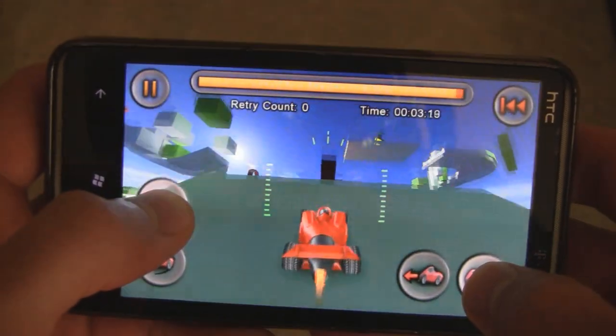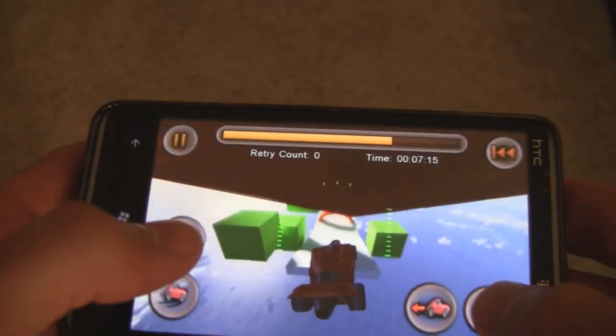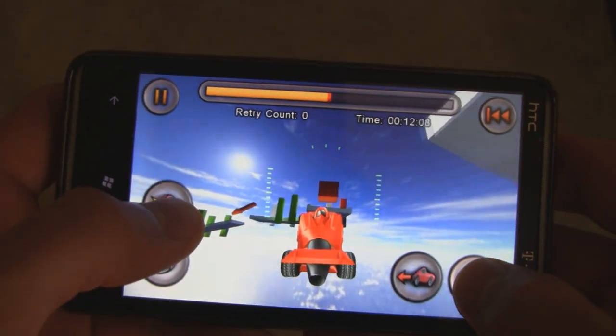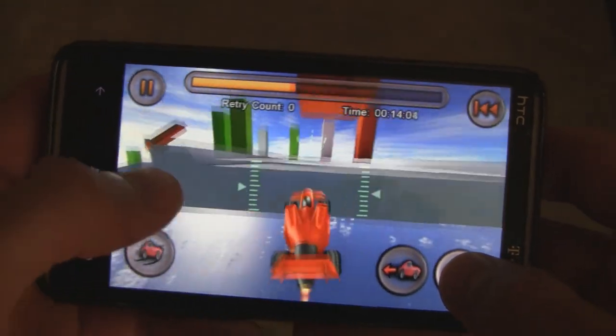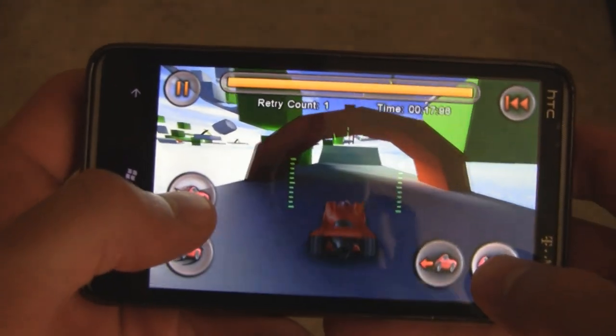What you do is you have to navigate your car through these insane courses using the jet and the air brakes. You have to do some really cool things with your car, and if you don't make them, you have to retry from the certain checkpoints that you cross.